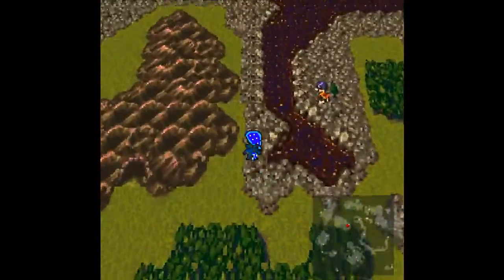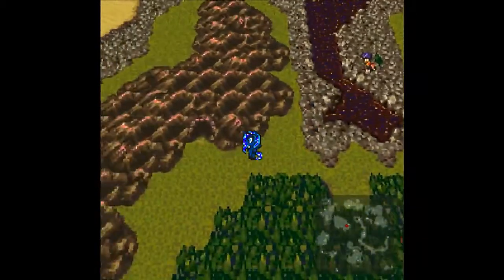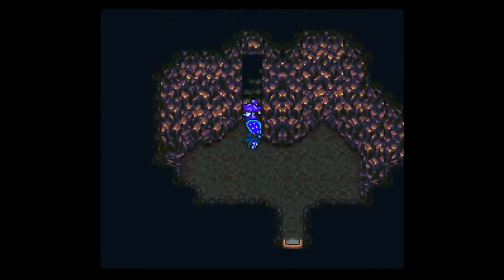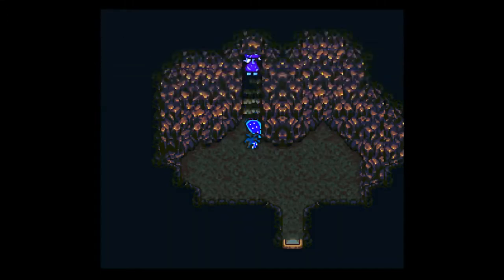Anyway, if we walk around this way, we can get to a very large desert — there's nothing out there right now. The enemies there are all weak to ice, or water if you get that somehow. Otherwise, we're going into this place. What the... Trixie? What are you doing here?